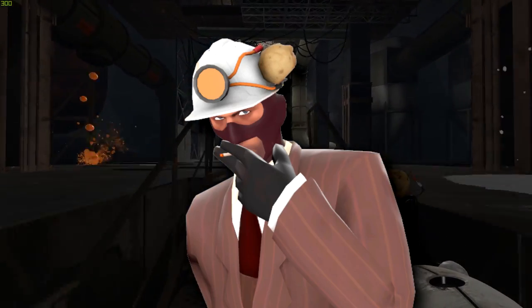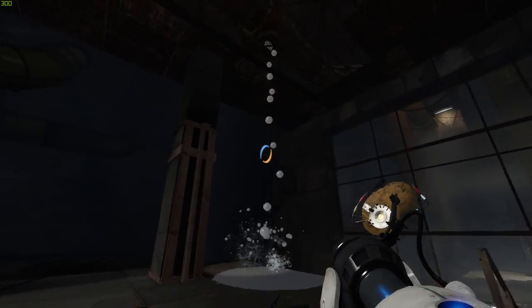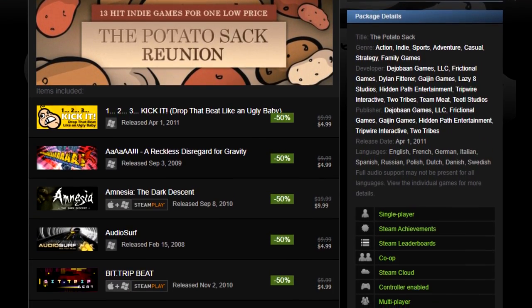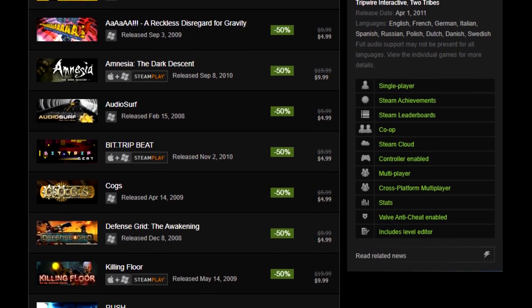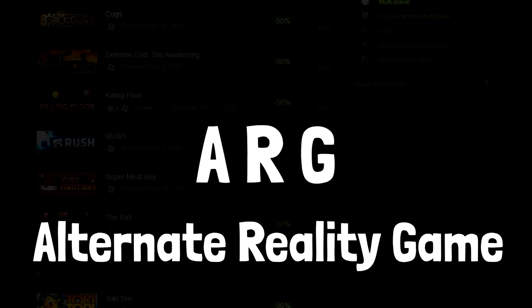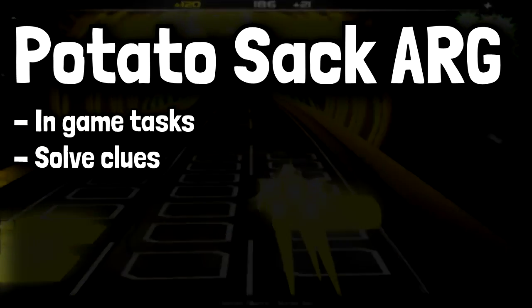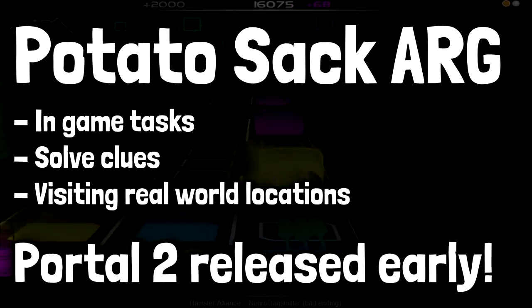The origins of this hat in Team Fortress 2 are equally potato-themed, because it was rewarded to players who achieved a certain number of goals in what was known as the Potato Sack — a collection of 13 independently developed, non-Valve games. In the weeks leading up to the scheduled release of Portal 2, these games received updates with new in-game achievements and clues that eventually led to an ARG, an Alternate Reality Game. This ARG involved players doing tasks in those 13 games, solving clues, and even visiting real-world locations to ultimately get Portal 2 released early as a result of their efforts.